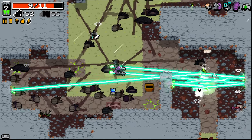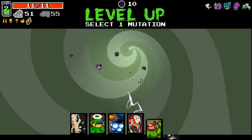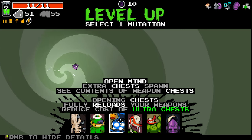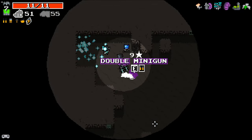The duplicates are showing up like crazy right now. You didn't even get to see what that cursed weapon was. Reducing the cost of ultra chest is kind of interesting — let me go with a back muscle for now though.